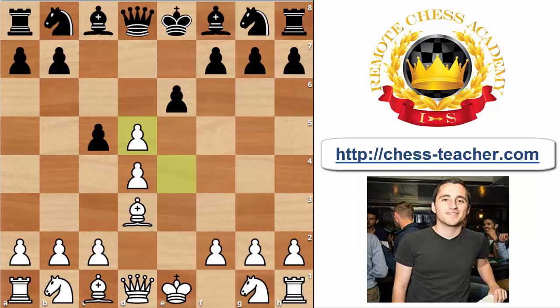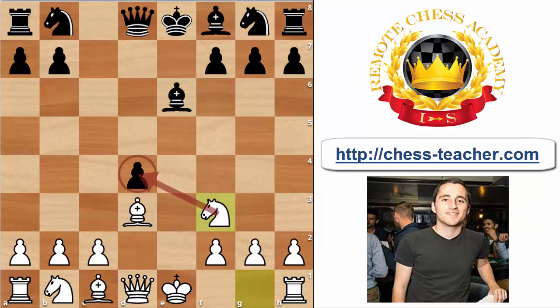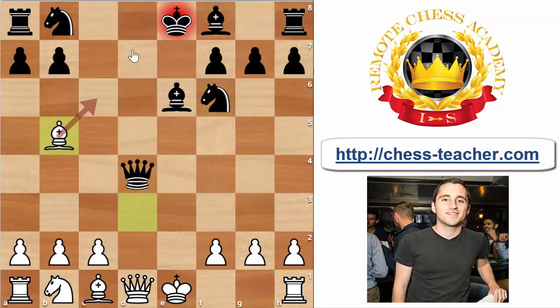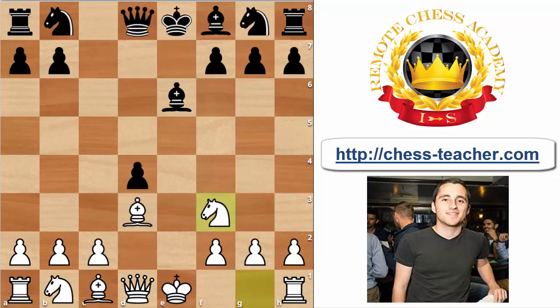Here we are going to take the pawn on d5, presenting Black with the difficult question of how to recapture. Taking on d4 is considered to be a bad move because White can simply take on e6, play Nf3, and start targeting the pawn on d4. For example, if black plays the logical Nf6, White can take on d4, and if Qxd4 there is the well-known tactical idea of the discovered attack and White wins the queen.